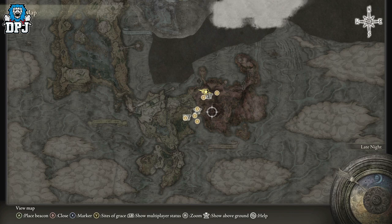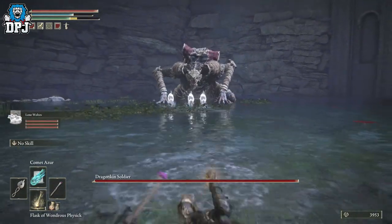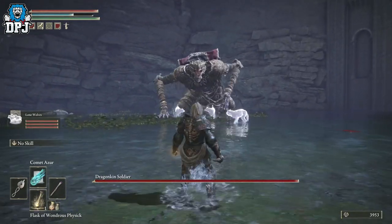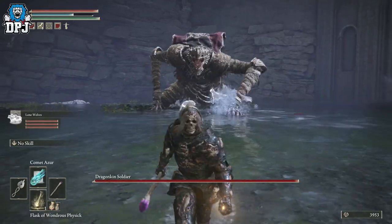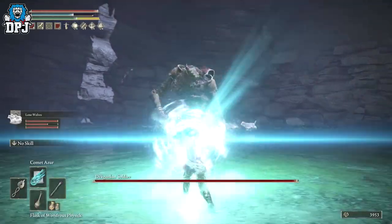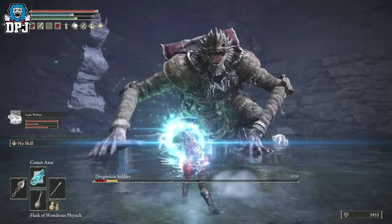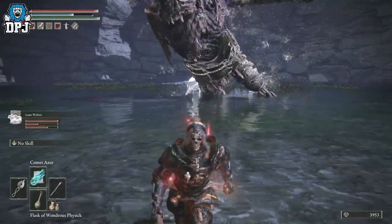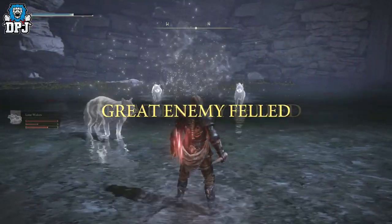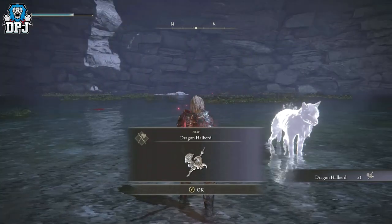To get this weapon, you need to come to Nokron City. To get there, you obviously have to beat Radahn first, and then you get access to the underground — I'll show you the location on screen in a moment. You have to fight a boss called the Dragon King Soldier. I took him out piece of cake with my Comet Azur — very easy indeed. Upon killing him, he drops this incredible weapon. It seems like it could be quite OP, and with the right build, the range it has on attacks is pretty good for keeping enemies at bay.